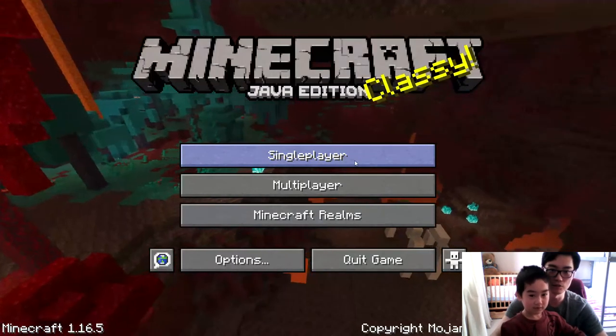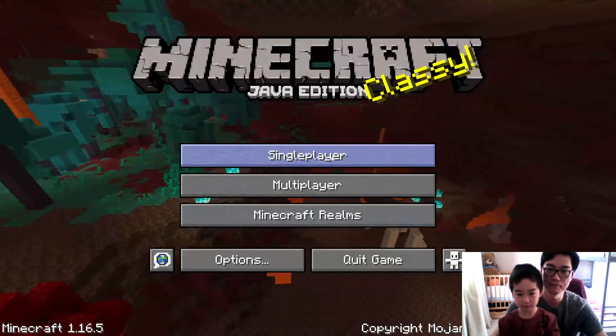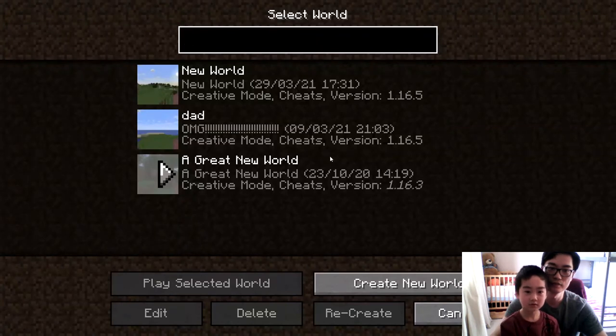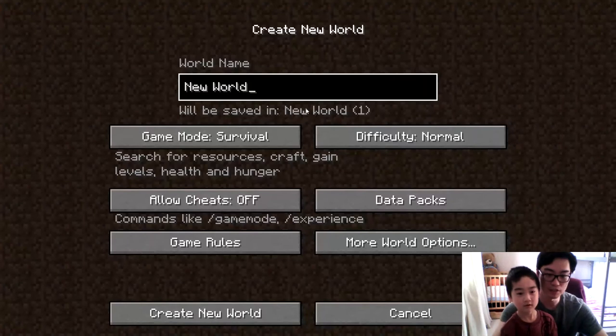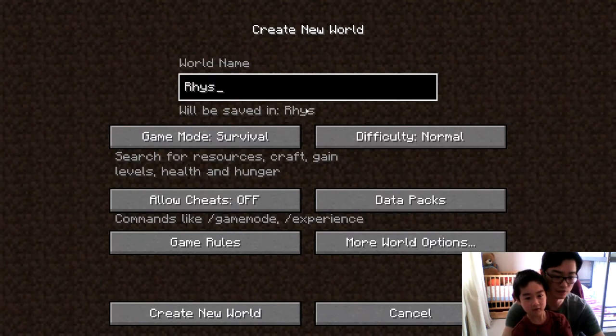So what do we do now? It's Java edition, so you press single player and create new world. Create new world. Where do I press? There, okay. So I can give it a name, right? Yes. What do you want to call it? I'll call your name — Riz. Okay, Riz World.